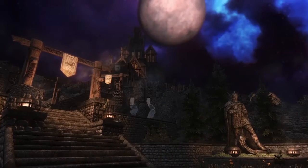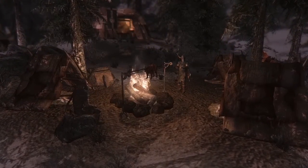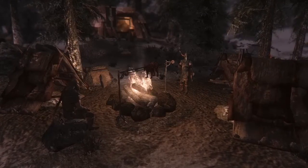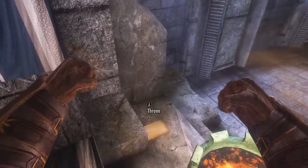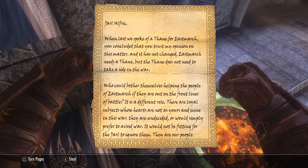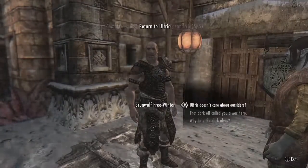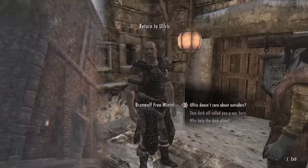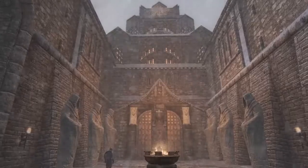Civil War Neutrality does this in a way that you will still be able to get all the items and even a shout you would have missed if you don't do this questline. You can become the Thane of Eastmarch by reading a newly added book. This book can be found next to the throne in the Palace of Kings in Windhelm. When you read this book, the quest 'Help the People of Eastmarch' will become available. Once you help the people and speak to Ulfric, he will declare you Thane of Eastmarch.